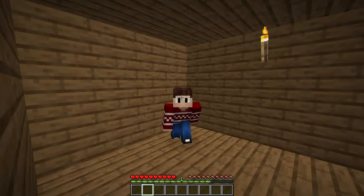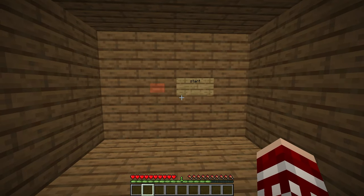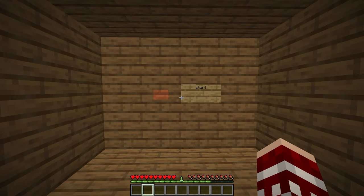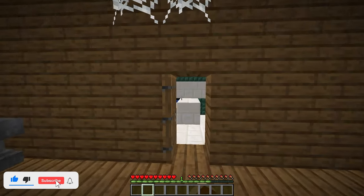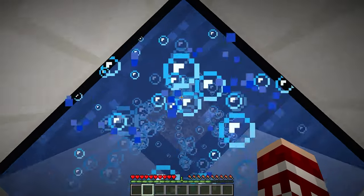Hey guys, Hunter here, welcome back to another video. Before you ask why I'm in a box, I will tell you why — because we're playing an escape map. This is called Quick Escape, and the map page did not say much about what's gonna be in the map, so we're just gonna click the start button and see for ourselves. Let's go ahead and — oh, okay.